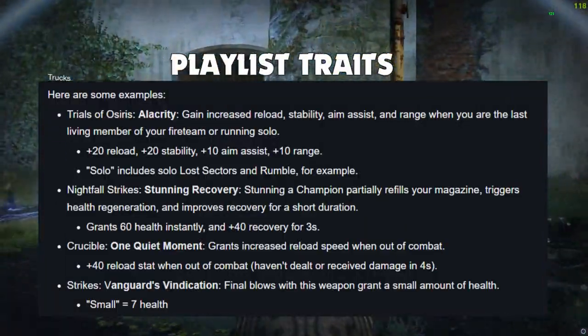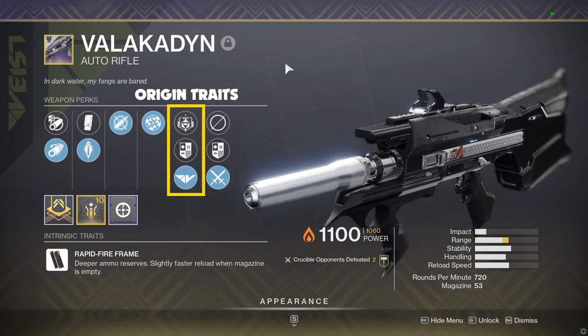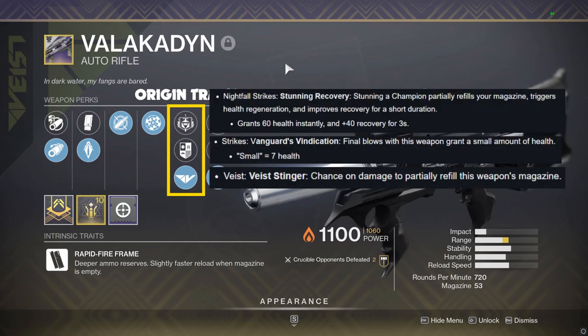Note that a single weapon can have multiple origin traits but can only have one active at a time. For example, if you get a Vex weapon inside of a Nightfall, that weapon will have the option to select either the Vex, Strike, and Nightfall specific trait.